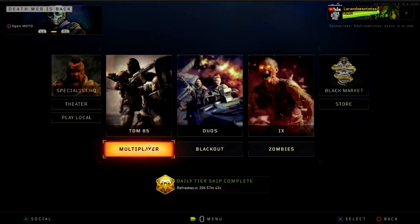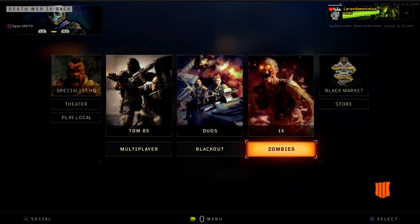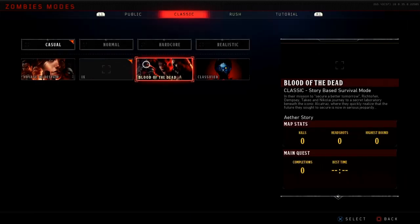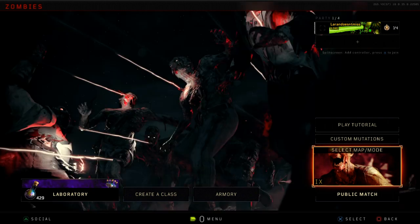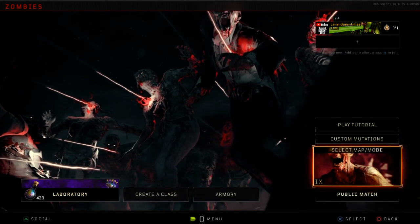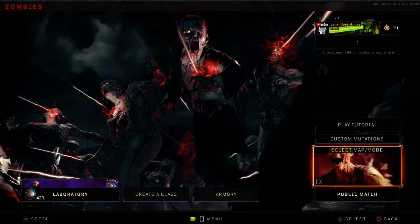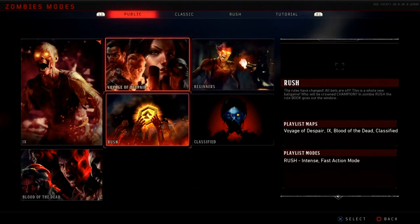Let's go to zombies — there it is. So the problem most people face is when you go into zombies, it will look like this. You have the lab, the creative class, army, or whatever — the bottom right says 'Public Match.' What people do, especially if you're first starting off, is you click on this and then you click your map.